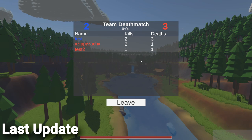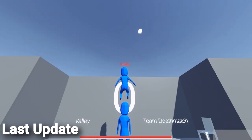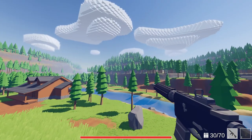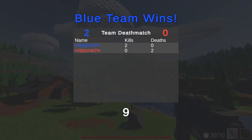Continuing from where we left off last video, I just implemented a full game loop. Previously, when the round ended, it just went right back to the lobby. So the first thing I did was polish it off by adding a Game Over screen. When the round timer reaches 0, the game pauses and the Game Over UI appears on the screen. This displays all of the player's scores, as well as a countdown until returning everyone back to the lobby.